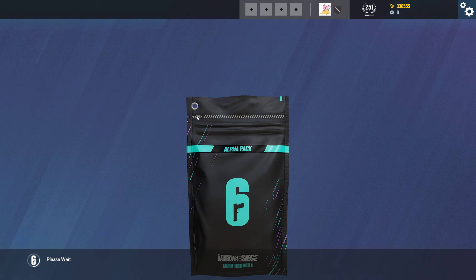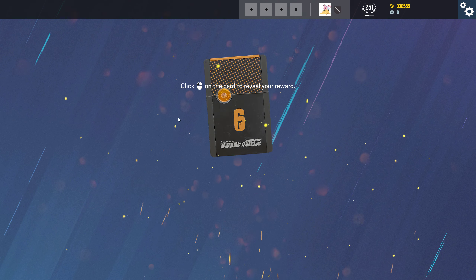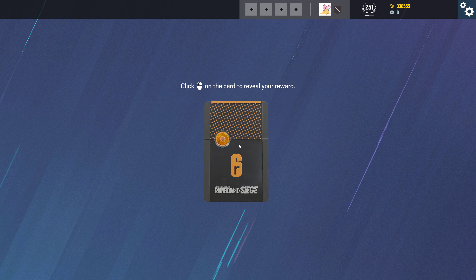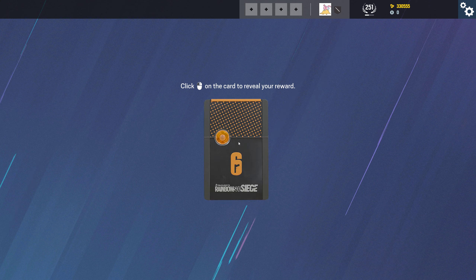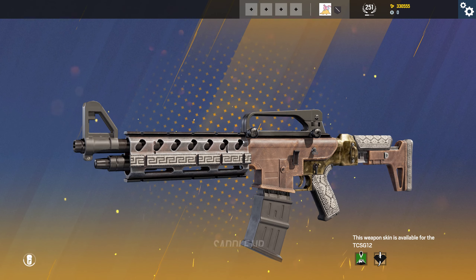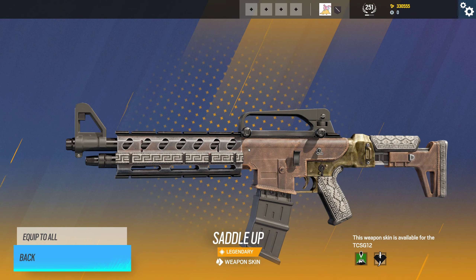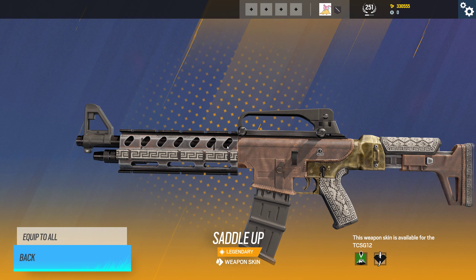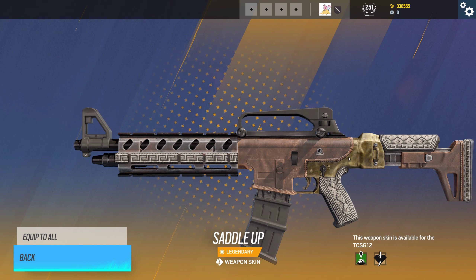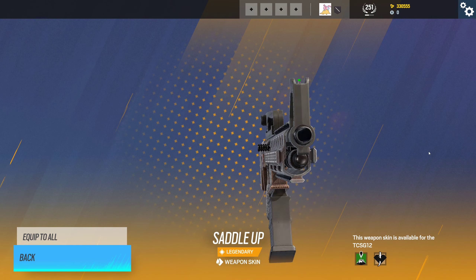Here we go — the final one. We've already had three legendaries — a fourth legendary! Four legendaries out of 33 packs, that's incredible. This is the most recent one, so it might be from this new season's loot pool — possibly a new one not seen before. It's for the shotgun for Goyo and Kaid — Saddle Up. I've never seen this.